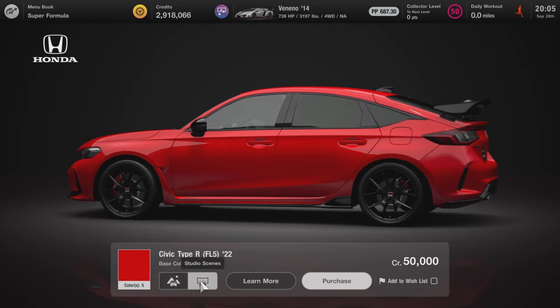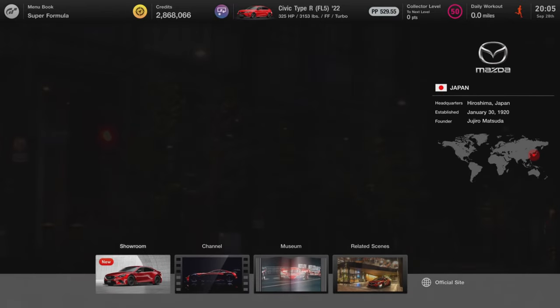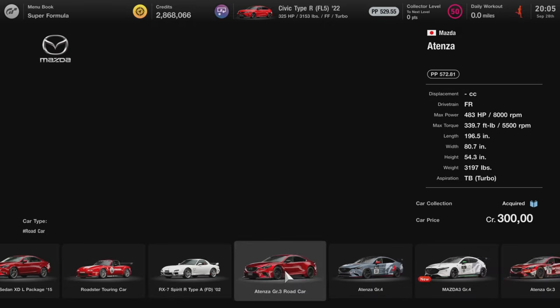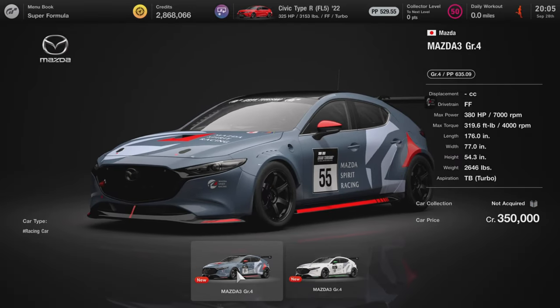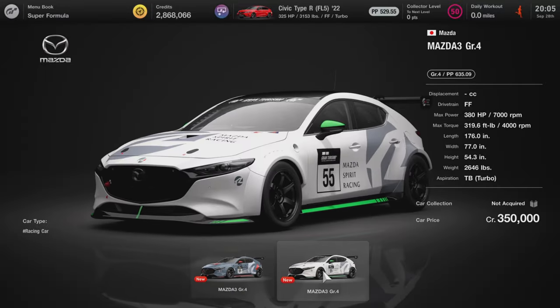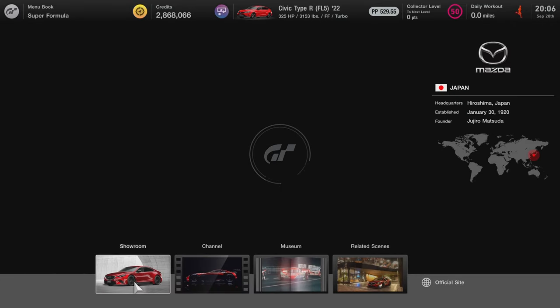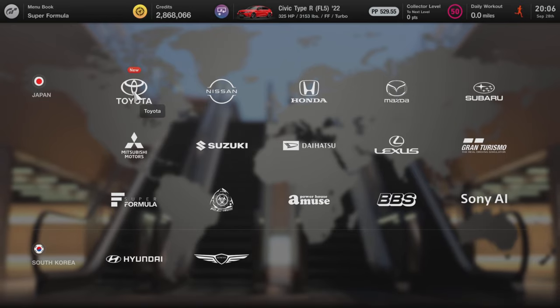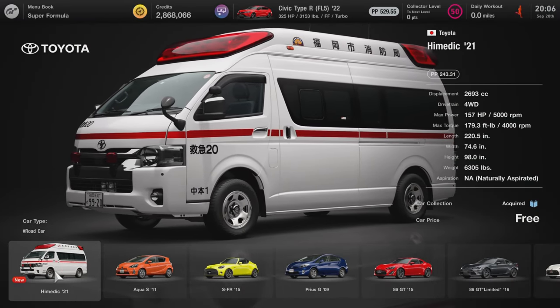There we go, purchased for only 50k — very cheap. I'll also show you two more new cars in the game. The other one is the Mazda 3 Group 4, and when buying the car you have two livery options. It's a front-wheel-drive Group 4 car, so I'm not sure how well that will perform.